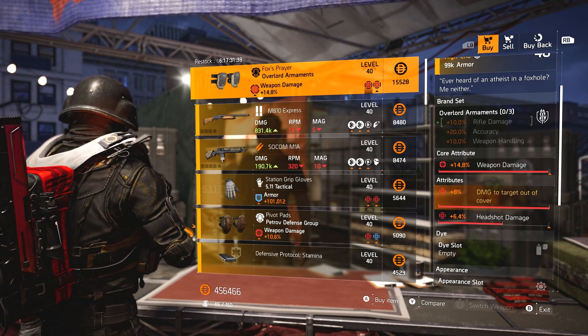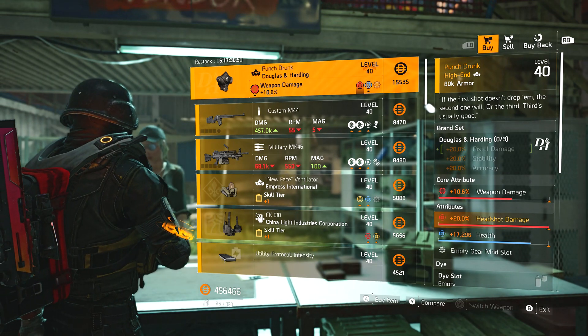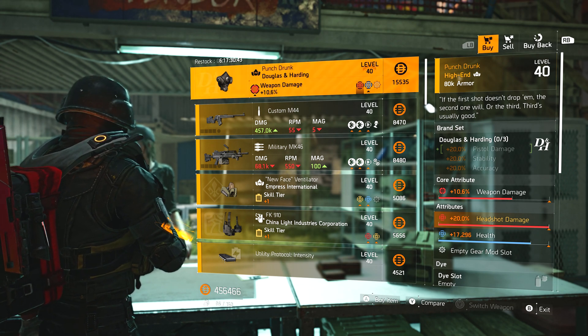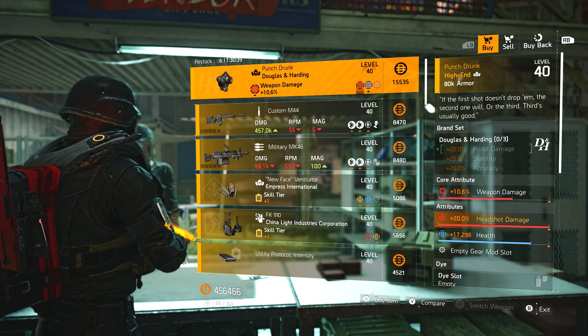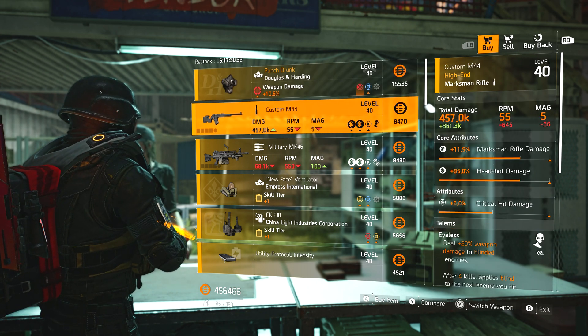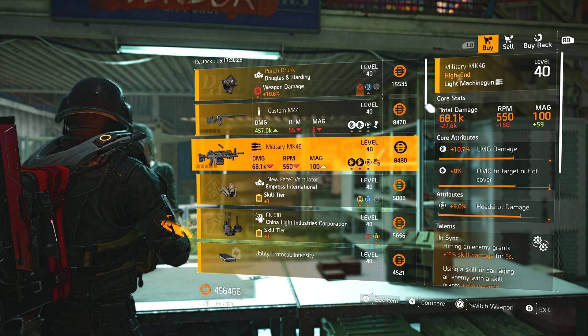At the campus vendor this week, we've got Punch Drunk with weapon damage, headshot damage, and health. If you're building a pistol build and trying to hit headshots, this works perfectly. If you're running a Regulus exotic build, this is perfect for that — roll away the health for whatever you want, but weapon damage and headshot damage is great.